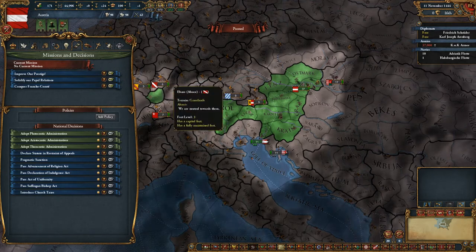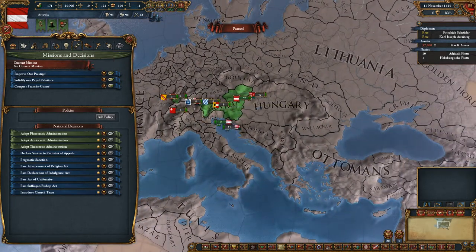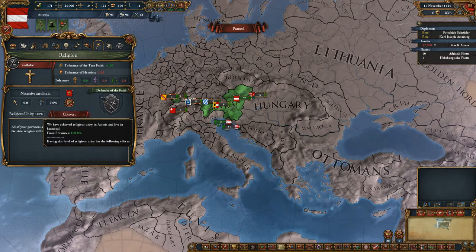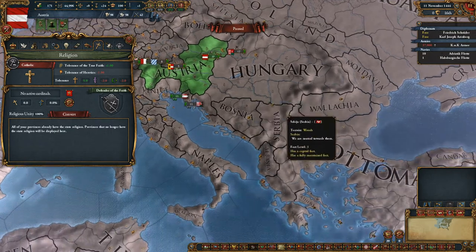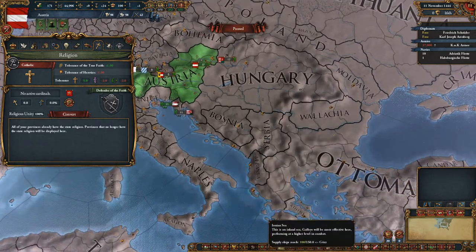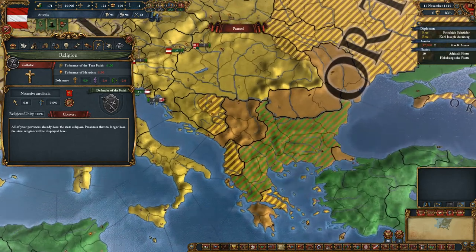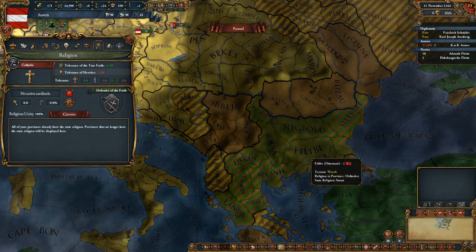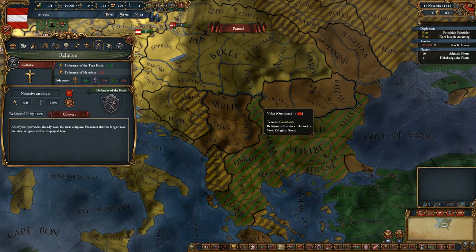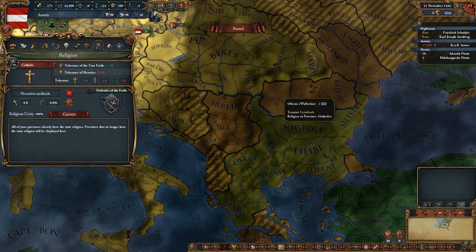There's another mission: religious unity, which is quite nice if you're not fully at 100 here. And if you're neighboring the Ottomans — I can pull out an example — if you are Serbia and you are neighboring the Ottomans, and the Ottomans have orthodox provinces, you get a mission to save the brethren, or whatever it's called.